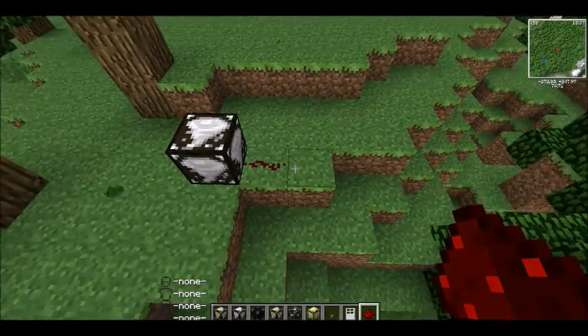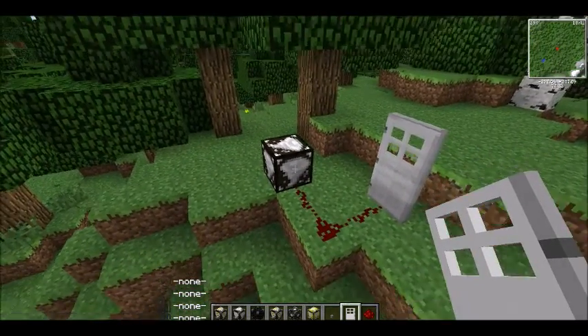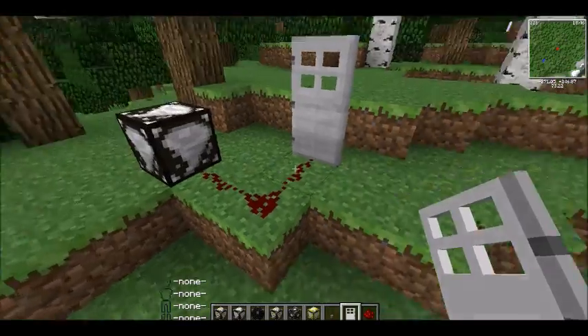What we would do is connect redstone to this door. So if a tornado is nearby, this will go off — it doesn't make any noise, but it makes a redstone signal and will open this door.